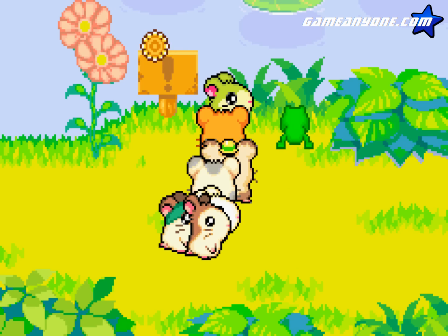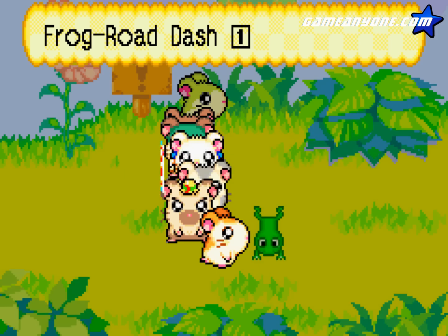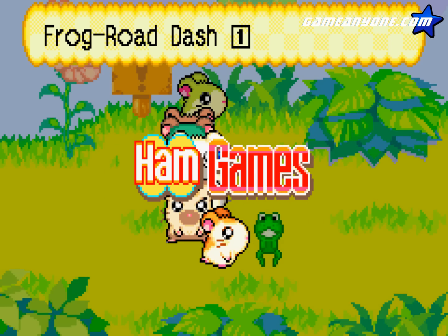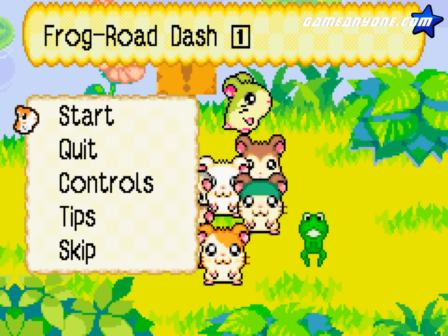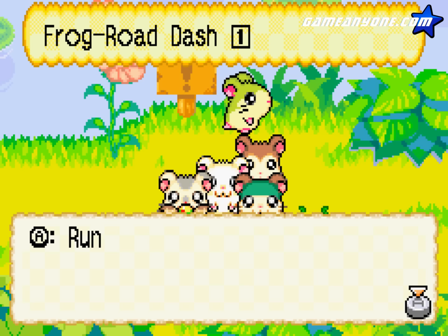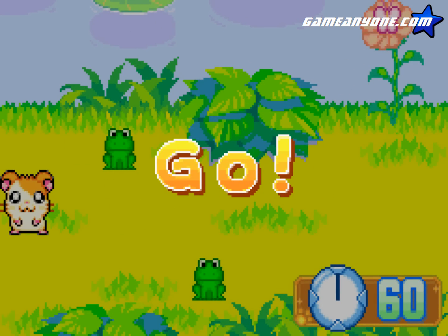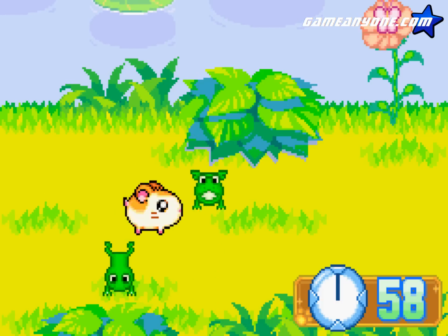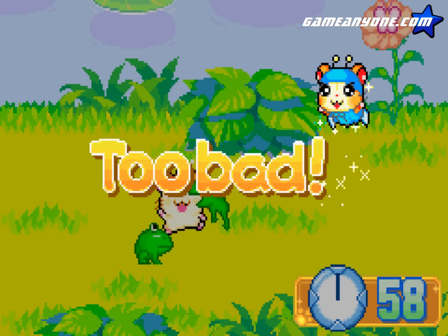We actually have another ham game here. Let's play with the frog — the Frog Road Dash. Now this is Hamtaro's expertise. It's a pretty simple game. Just to show you the controls: you just press A to run. Basically, when the way is clear, press the A button. Like so. Not quite like that — sorry.